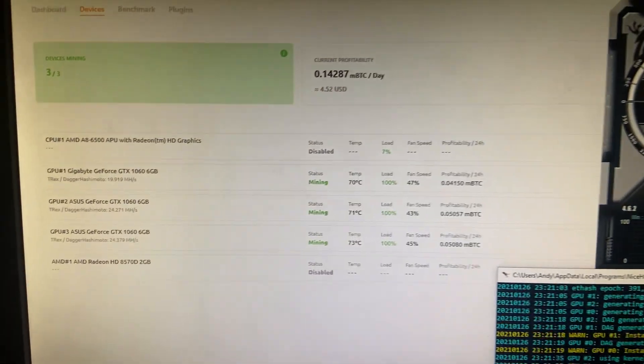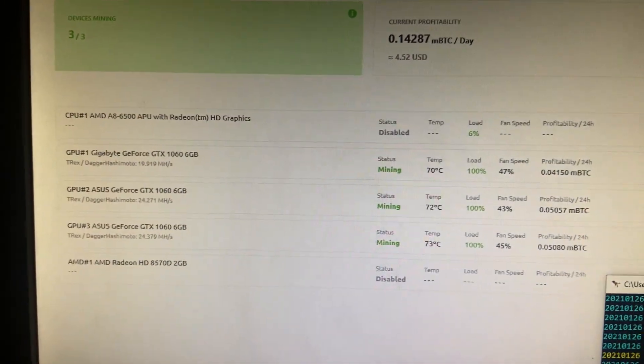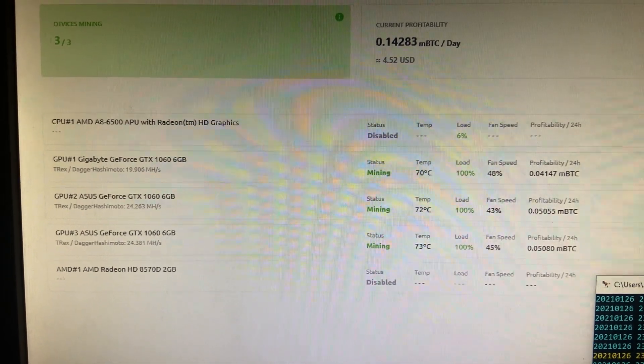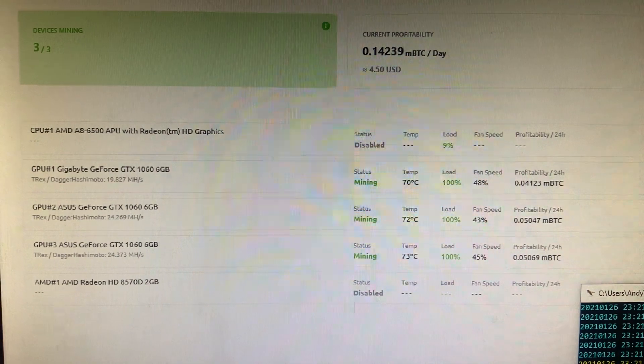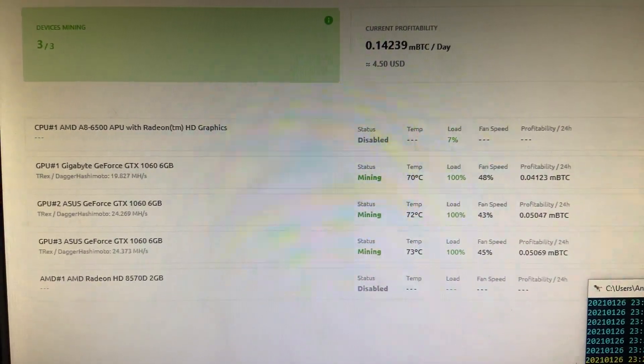What's up you guys, this is another quick video. I just want to show you guys the GTX 1060 three-rig mining setup making 452 USD a day using NiceHash — there it is.